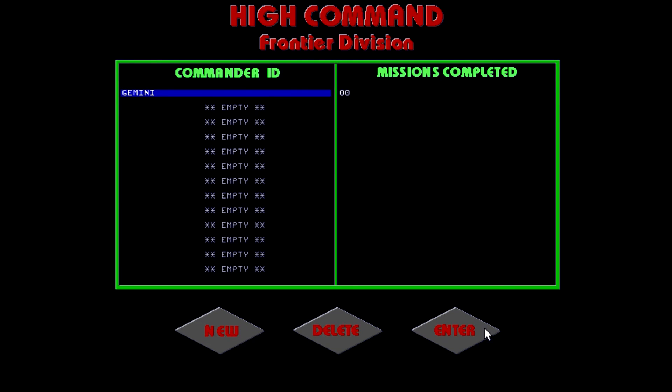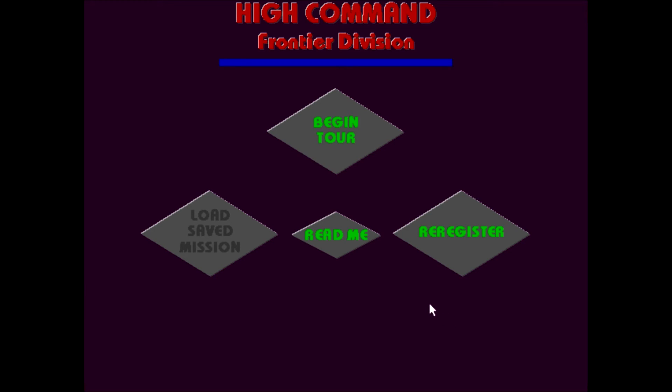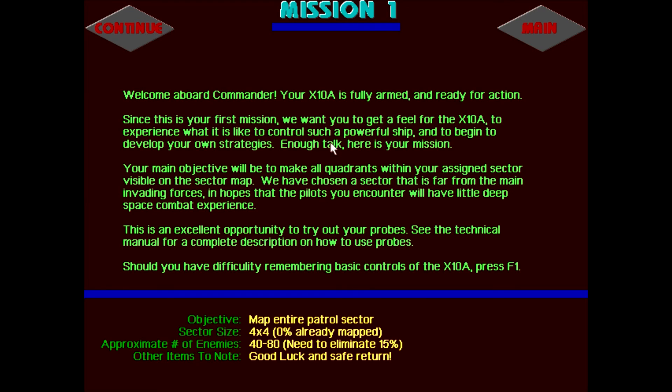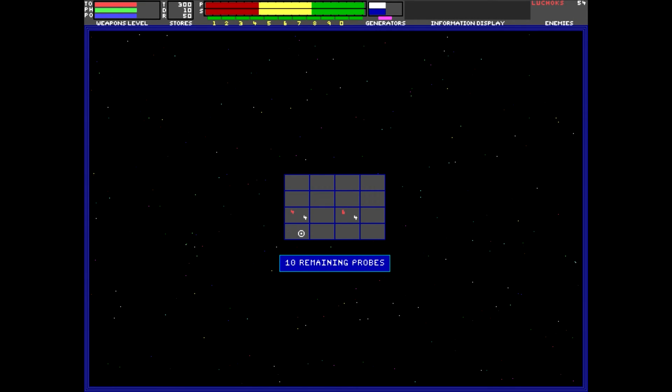Welcome to High Command, Frontier Division. Please register. I find it interesting it's running at 640x480 with Sound Blaster sound — that is not a combination you see often. We'll create a new character here. The README is just basically ordering info. Begin tour. Mission one: Welcome aboard, Commander. Your X-108 is fully armed, ready for action. Since this is your first mission, we want you to get the feel for the X-108 and to experience what it is like to control such a powerful ship and begin to develop your own strategies. The main objective is to make all quadrants of the neuroscience sector visible on the sector map — so we just need to map the whole sector. I already have absolutely no idea what I'm doing.